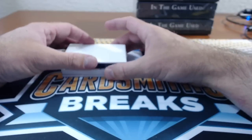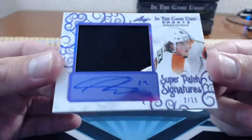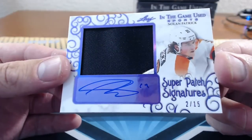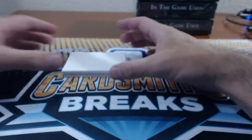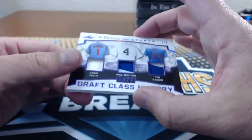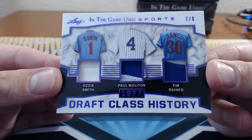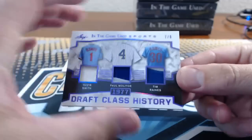Number 43: Enrique — Nolan Patrick, Super Patch Signatures. Number 44: SBG — Draft Class History, Ozzie Smith, Paul Molitor, Tim Raines, 7 of 8. 1977 draft.